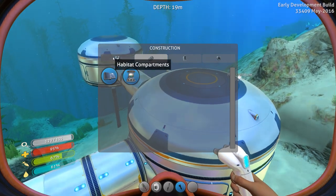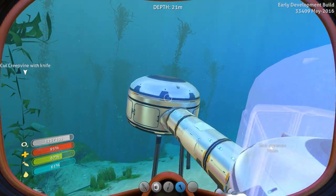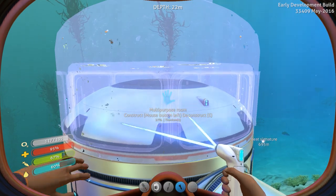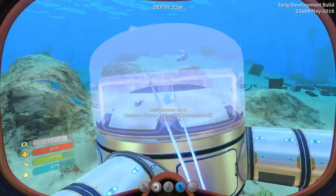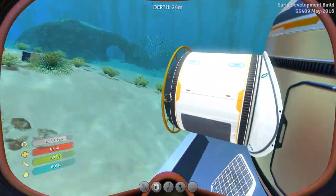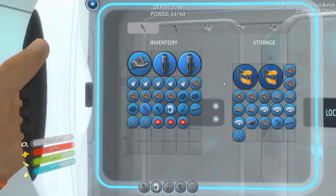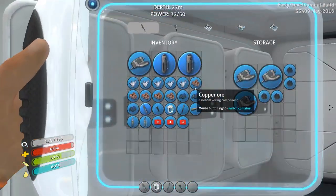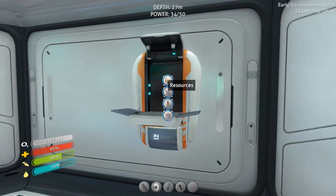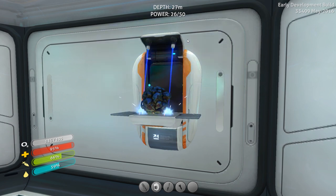First, before we do any of that, let's go ahead and expand the space. We're going to put another multi-purpose room on top, and then come over here and put one here. I don't want to expand the space too much, but these are kind of mandatory for what I want to do with this build. Today we are going to be making the sea glide, planting some seed clusters so we can grow them in the base, and obviously dealing with the power.